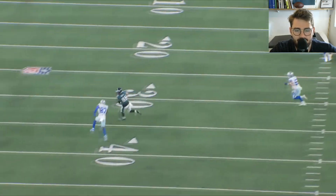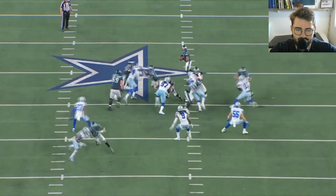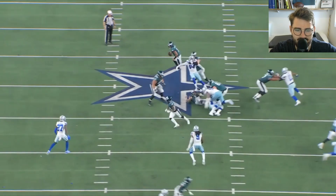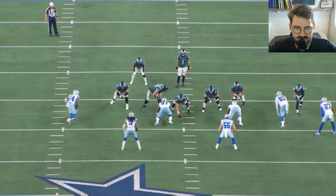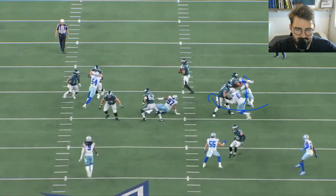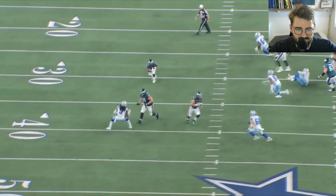Good footwork against Micah Parsons, who's initially trying to go inside. Dillard gives him a good punch as he comes in, replaces his hands, opens up his hips with good footwork as Micah counters to the edge, and has him in full control to drive him downfield. Then Nate Herbig and Andre do exactly what they need to do on the tick game once again — number 59 comes out and Herbig delivers a powerful punch, making it easy for Dillard to pick up his assignment.